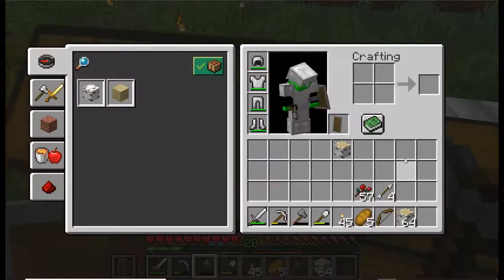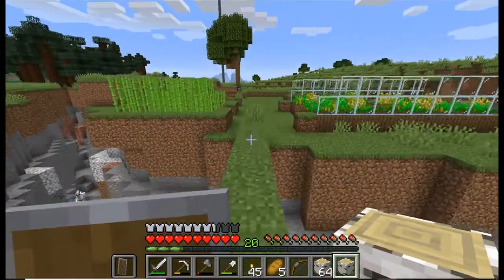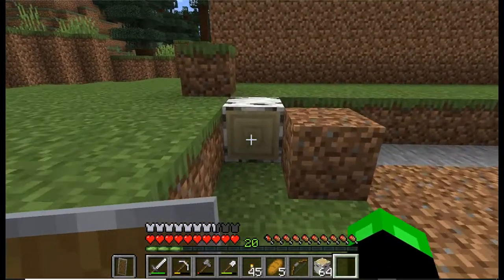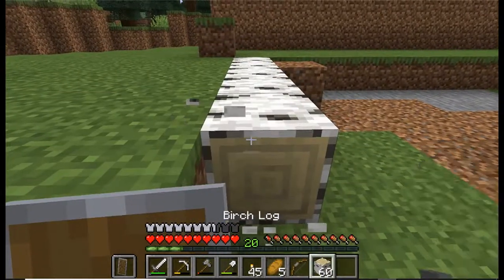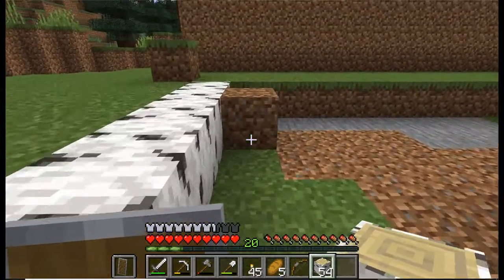Let's commence putting the birch into the wood farm. Here's the wood farm - it's pretty beautiful. I'm already out of birch. Okay, maybe like this - I think that looks fine. Yeah, we'll just do it straight.